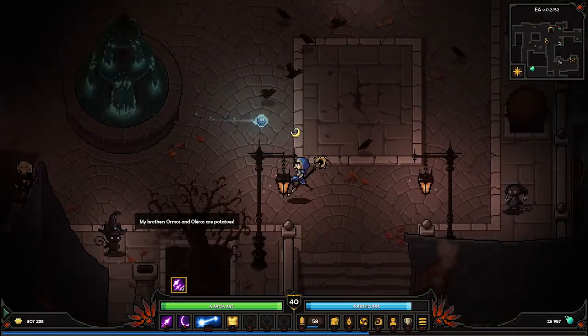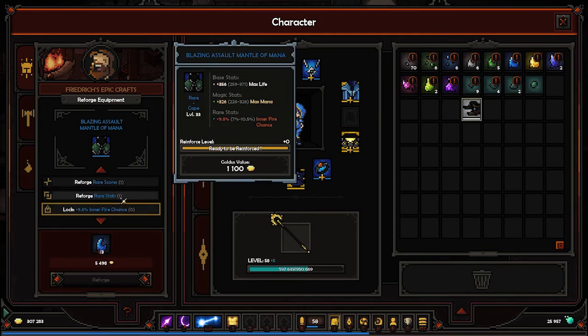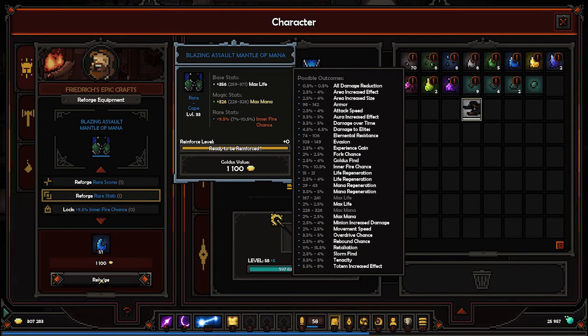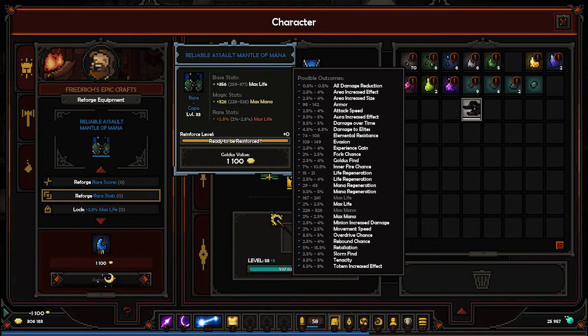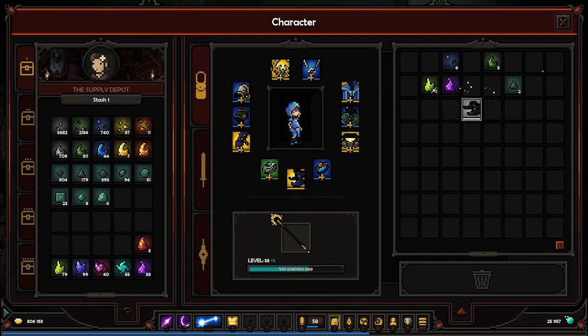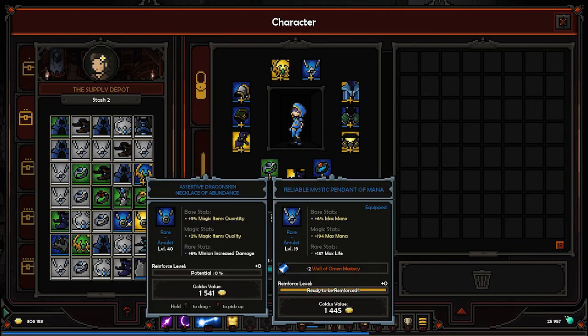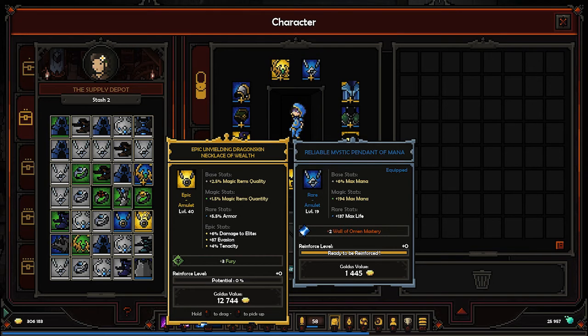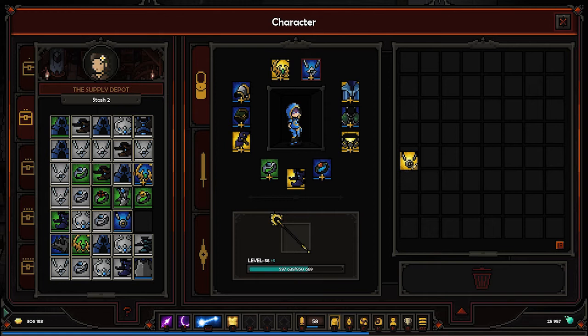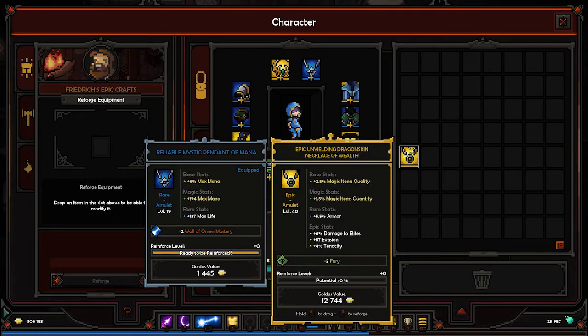Let's change the tabard, or back, or cloak - whichever one it is. I want to change the stat here. Max life - okay, that's good. Let's see what we need to craft our necklace. Which one is better though? Two elites, evasion, tenacity - I guess this is good, but I just want to get the stat higher here. I want to change it to get the mana, though it's free fury.